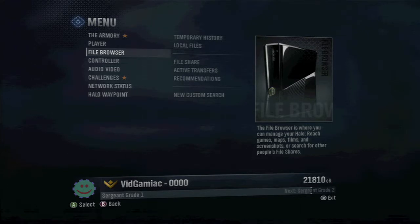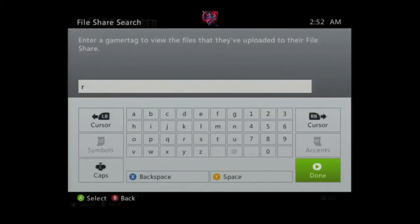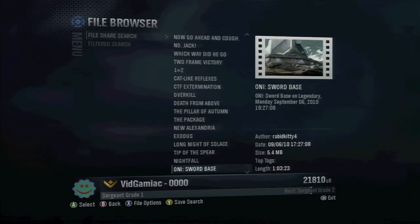So you want to hit start on the main menu, go over to your file browser, and then we're going to do a new custom search. You want to do a file share search, and this will bring up the keyboard screen. You want to type in RabidKitty4, and this will search for this person's gamertag, and you want to scroll down to Firefight Achievements.